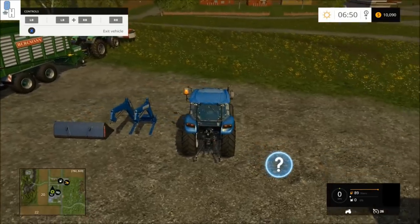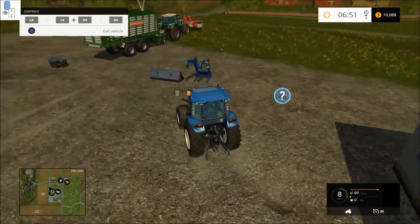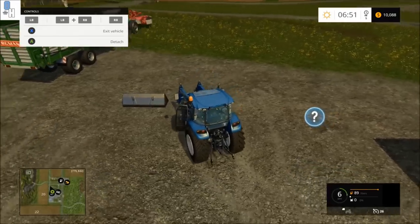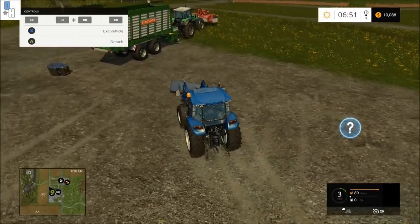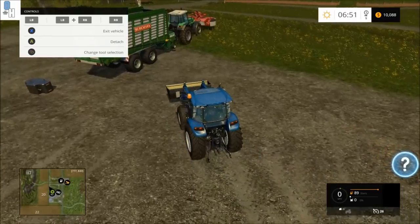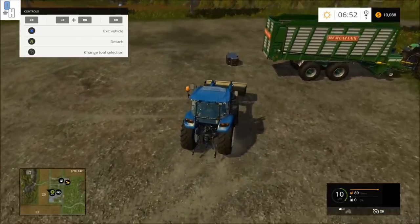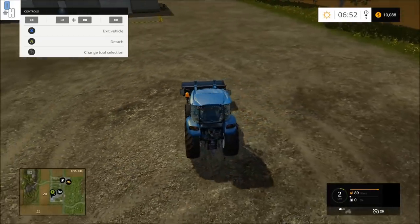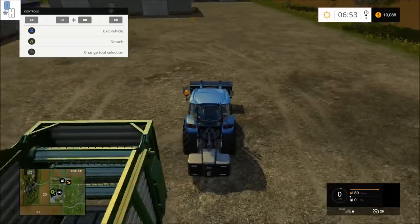Now jump to the New Holland. The things you want on this are the front loader, the universal bucket, and the weight at the back. This is the setup for after we've compressed and fermented the grass into silage — this is what we'll use to sell it. Make sure you put the weight on, because without it the tractor will be too front heavy and imbalanced when trying to drive and sell.